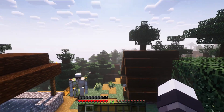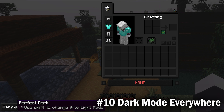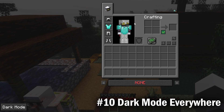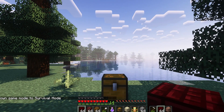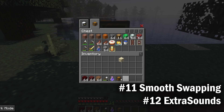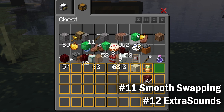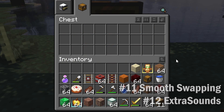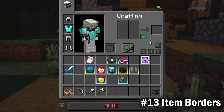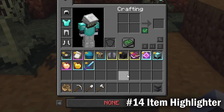The last few mods are actually more for aesthetic instead of functionality. Let's talk about dark mode — I've chosen Dark Mode Everywhere, which provides multiple dark variants with a simple click of a button. Next is actually a combination of mods: Smooth Swapping and Extra Sounds. This makes transferring items between inventories have smooth animations and satisfying sounds — shoutout to AgentHalfSquad for coming up with this combination. Item Borders is a cool mod that lets certain items stand out more with colored borders. Alongside that is Item Highlighter, which highlights items that you've recently picked up.